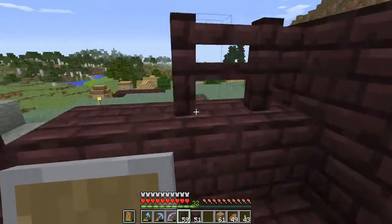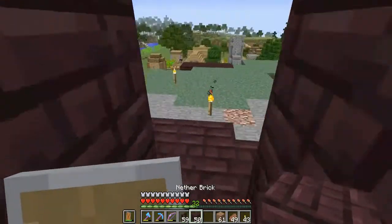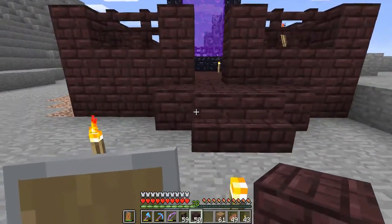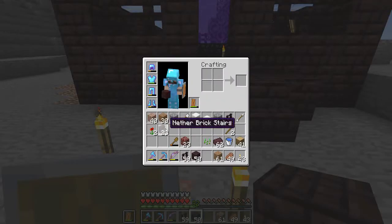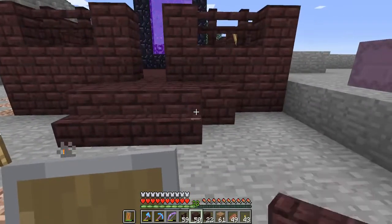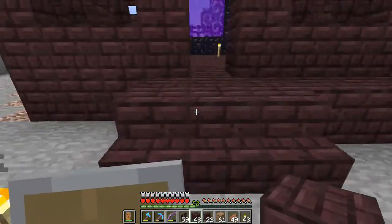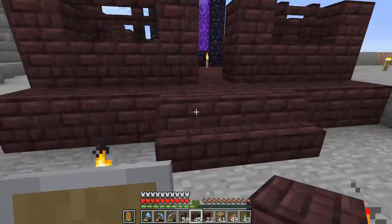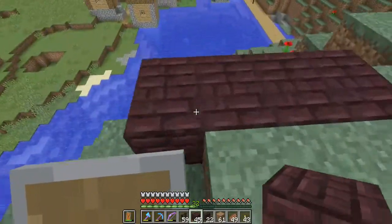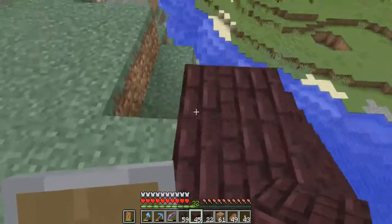Yeah, that might be cool. So we'll have to do three stairs — I got some stairs with me. Perfect. And then we can just do like this or something. And then, yeah, we can walk right in there. So I'm going to have to take a layer of stairs out, but that'll be okay.